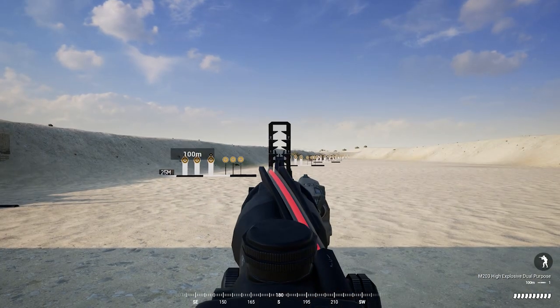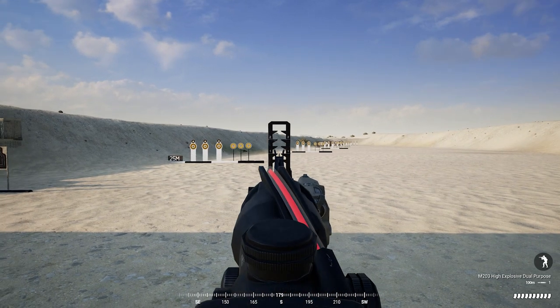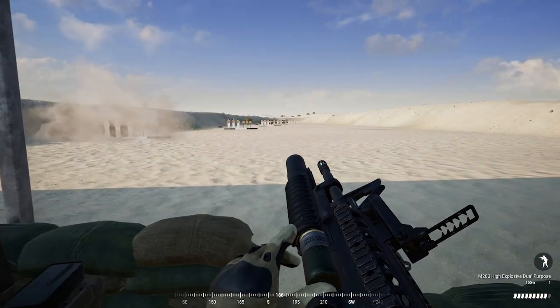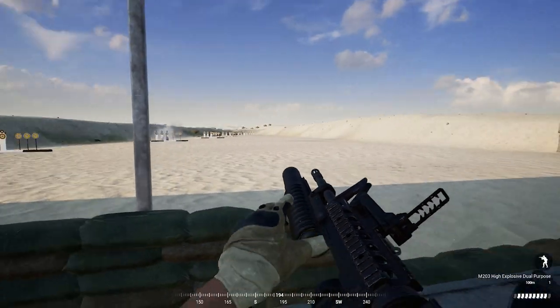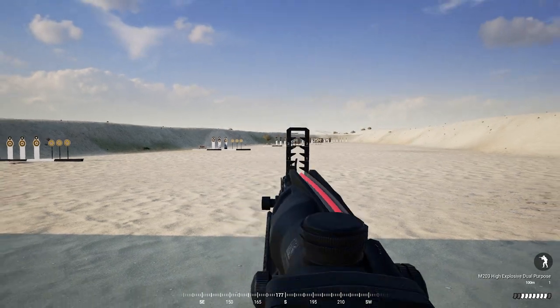For the US Grenadier kit, the default zero is 100 meters with 50 meter increments up to 250 meters. The US kit is by far my favorite because of this next tip. On the US Grenadier sight, when zeroed at 100 meters, you have three notches above your 100 meter mark. Each notch up is 25 meters less, so you essentially have extra sights that allow you to shoot accurately at 25, 50, and 75 meters when zeroed at 100.